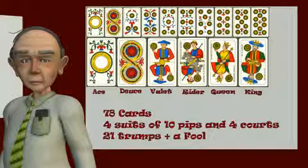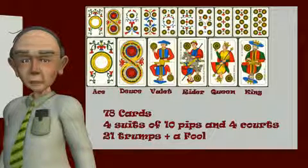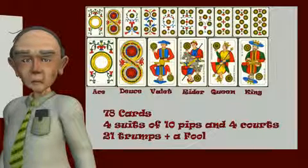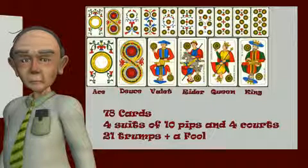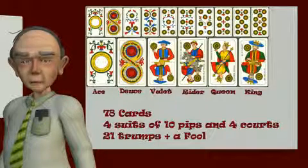Throughout these programs I shall refer to swords and batons, along with their counterparts spades and clubs, as the black suits. Likewise, I shall refer to cups and coins, with their counterparts hearts and diamonds, as the red suits. Each suit consists of ten pip cards and four court cards: a king, a queen, a cavalier, and a valet.